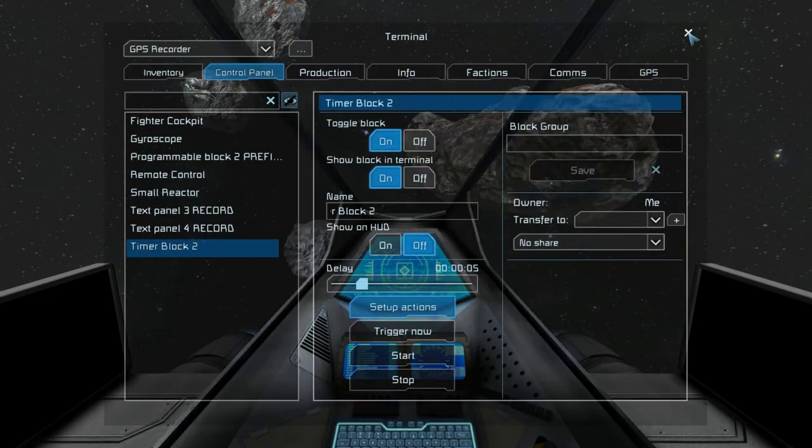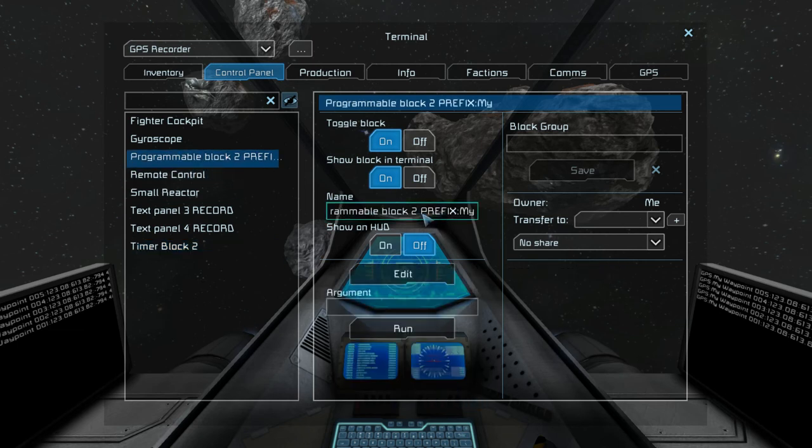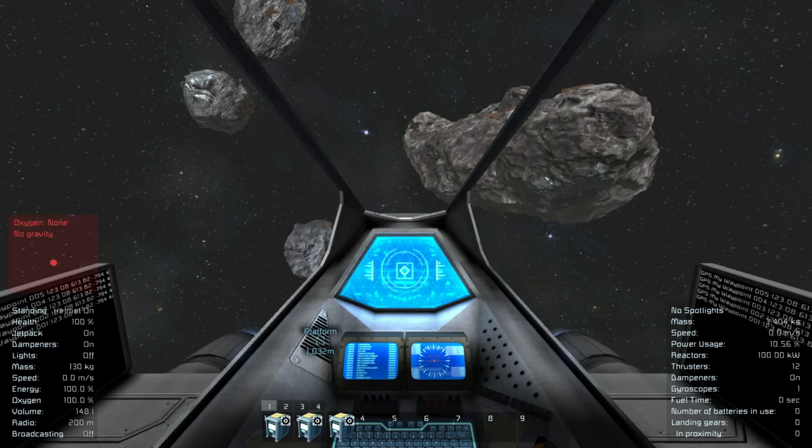Even if I add 'Super' as an argument and press Confirm, when I run the timer block, it will not take the argument into account because of a bug in the game — I guess it will be fixed soon. So to the second action in the timer I add the timer block itself and set it to Start. You will need to add a prefix to the name of the programmable block to override the prefix you want when the script is run from the timer block.